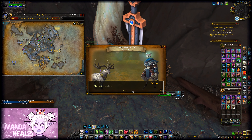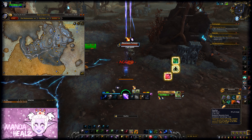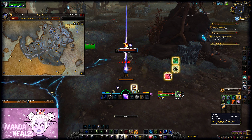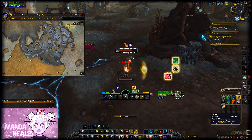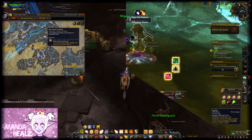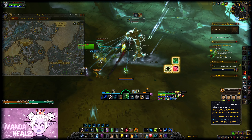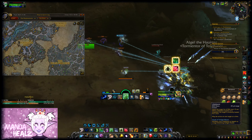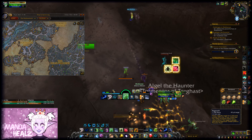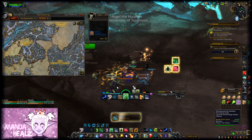For Death's Advance, you'll earn reputation from doing the daily quests in Korthia. There's also a weekly quest which is basically just completing activities in the Maw and Korthia. Make sure you also do the covenant assaults in the Maw, the Tormentors of Torghast event, and the weekly quest in Desmoteron.